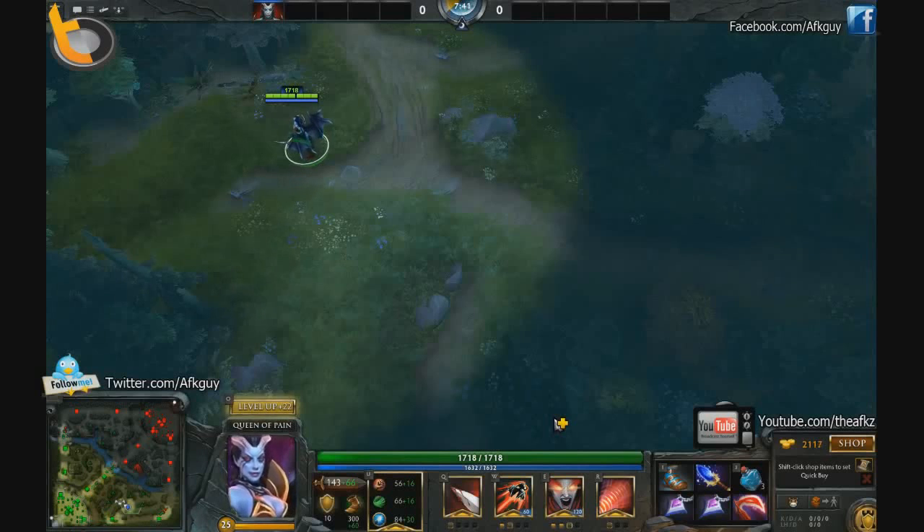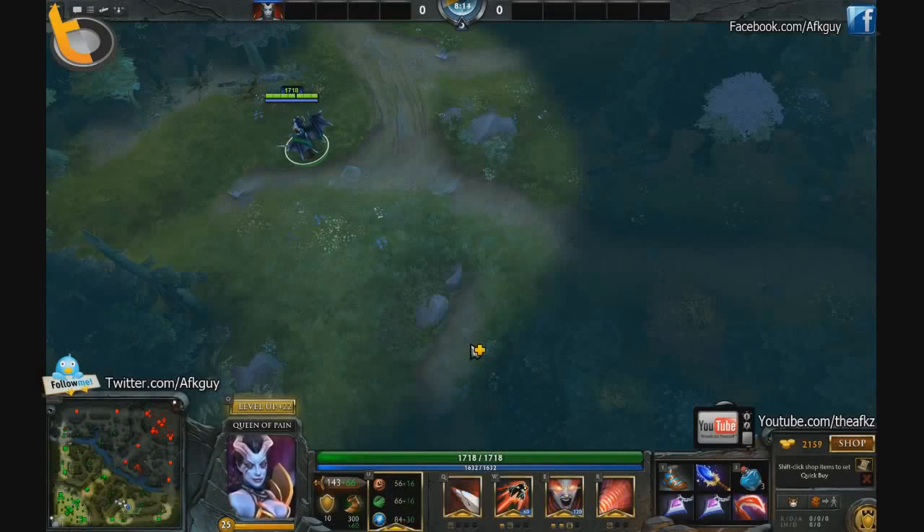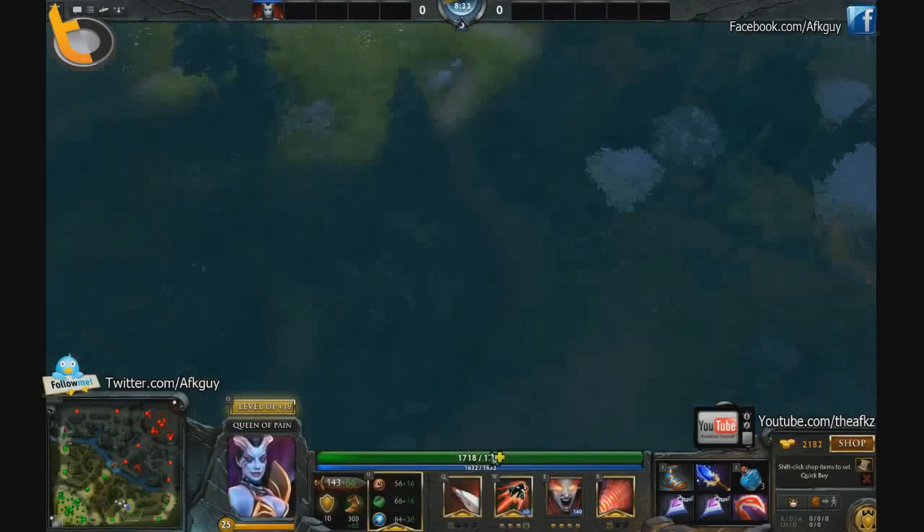Once you get three points in Scream of Pain you kind of switch it up — you want to max that out. You won't put a point into your Q until later game unless your team is really lacking kill potential. If your team doesn't have enough CC for the lanes you're going into, feel free to pick up that Q for the slow. However, if you're playing a decent game with a decent lineup, between your Sonic Wave and Scream of Pain you should be fine — it's more recommended to raise your Blink as much as you can.